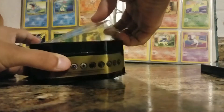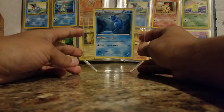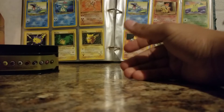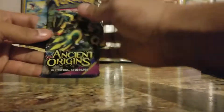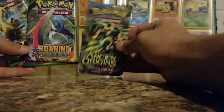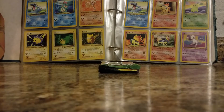So this will be the first tin. We've got the Vaporeon card up front — we'll leave it in that. And then we've got three booster packs, which comes with Ancient Origins, Roaring Skies, and the Fates Collide pack. Pretty sure the other tin is going to have the same thing — I'm going to open it now anyway so we can get to the packs quicker.